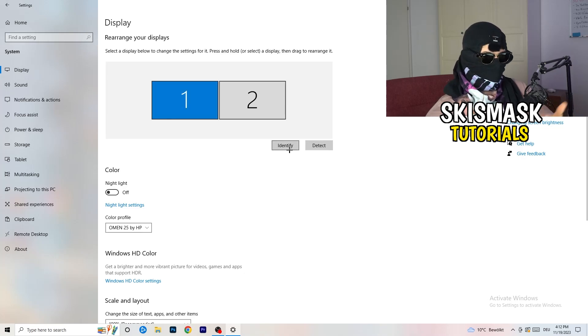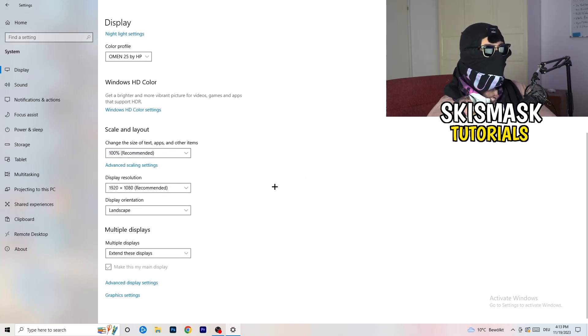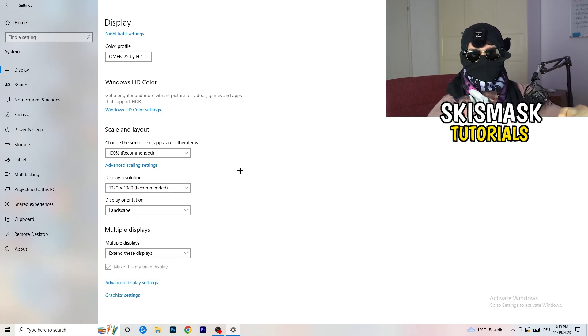Go down to Scale and Layout and change the size of text and other items to 100 as recommended. For display resolution — if you just changed it in the NVIDIA Control Panel, you also need to change it here, and then change it in-game as well, because everything should be the same resolution.